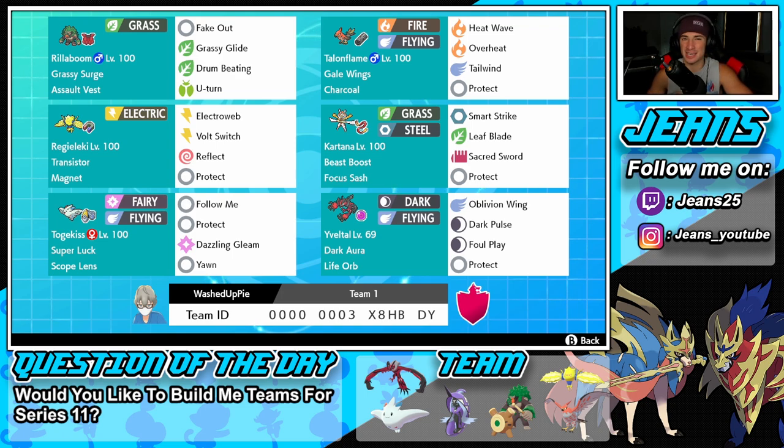Middle right is Kartana — one of the best Ultra Beasts in this game, maybe the best. It hits like a truck, very high physical attacker, with the Beast Boost ability. Focus Sash lets us stay in battle for an extra turn. The moveset is Smart Strike, Leaf Blade, Sacred Sword, and Protect. I love this Pokemon — great speed, hits hard, and it can pick up last KOs in battles.